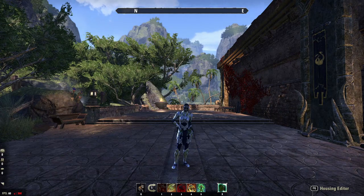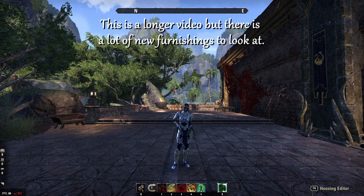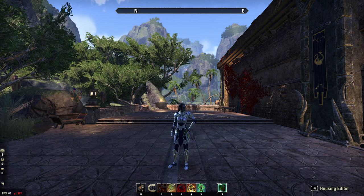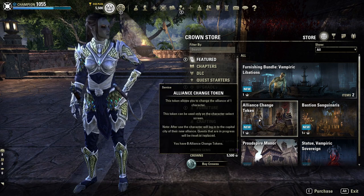Hello, PurpleRosa here. I'm on the Public Test Server with the Greymoor chapter and I'm going to check out the new furniture items that will be available. First up, I'm going to check out what's in the crown store. I noticed when I logged in with the ad pop-up that there are some new furniture bundles and a new statue.